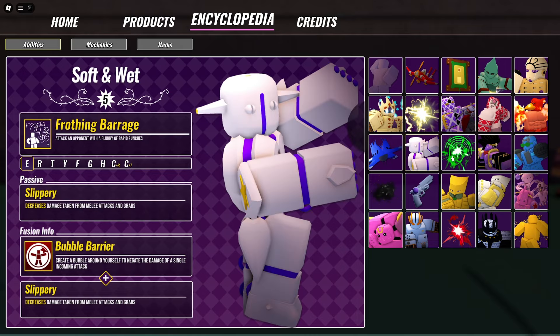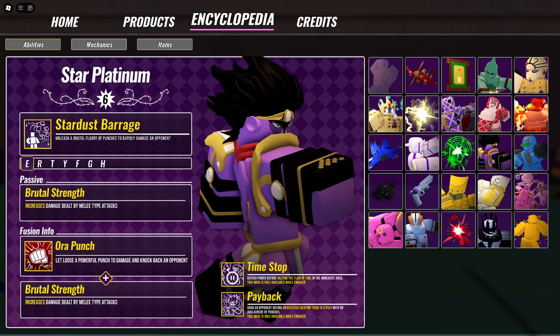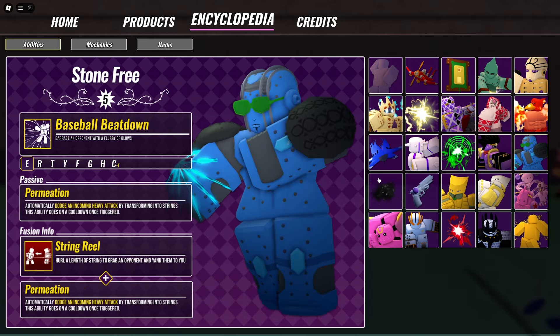Soft and Wet from Part 8 — that is Gappy from Part 8. Spin Mastery — if you guys remember Spin from Part 7. Star Platinum, of course, from Part 3. They do have special passives, as you can see. Some stands will have way better passives than others — it's just lore. I would consider it a lore stand. It's pretty broken because of the lore.